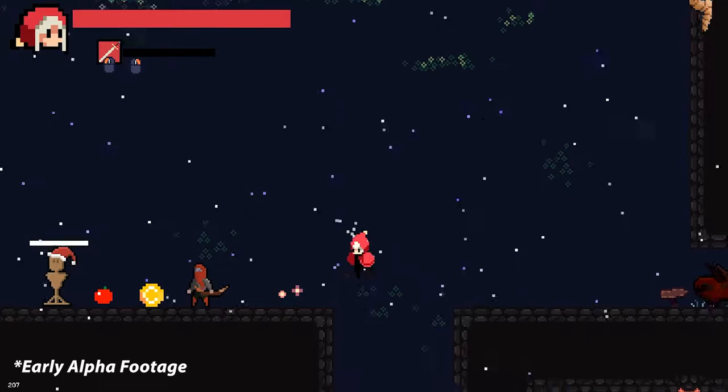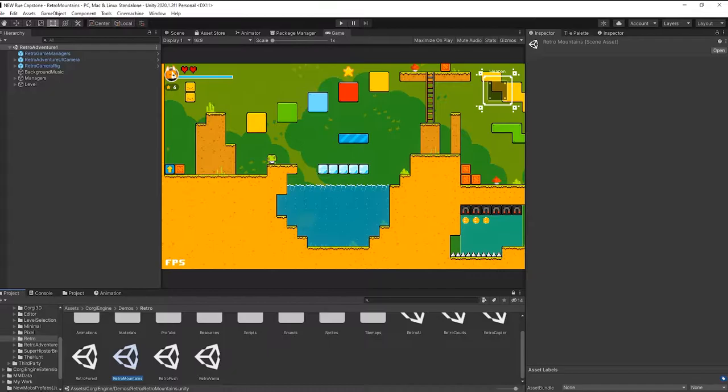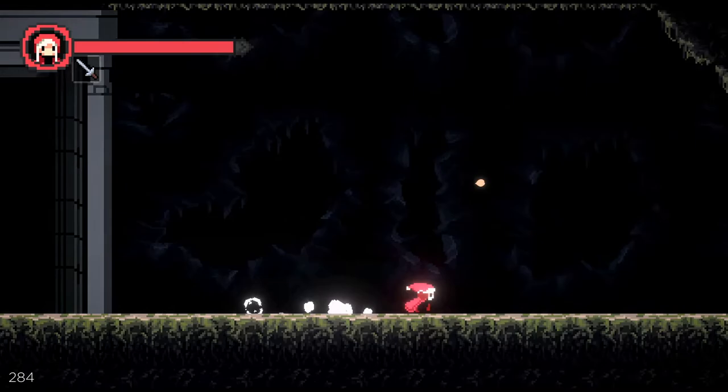The game went through many different ideas for mechanics such as projectiles and gliding, but due to the many difficulties in programming this type of game, I decided to use the Unity plugin Corgi Engine. Using this plugin allowed me to implement the core mechanics with ease, and to focus my time on creating levels and a good structure to base the game upon.